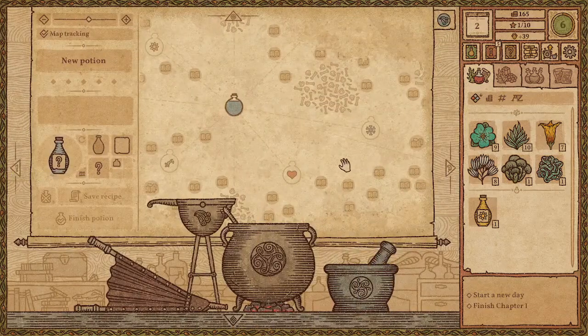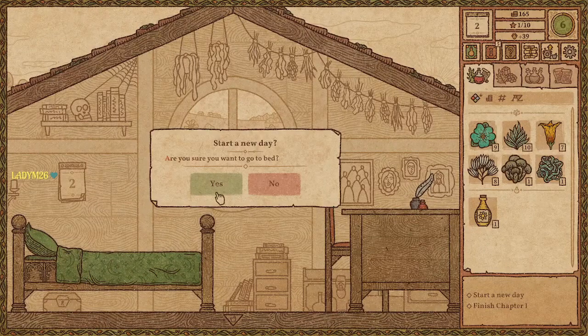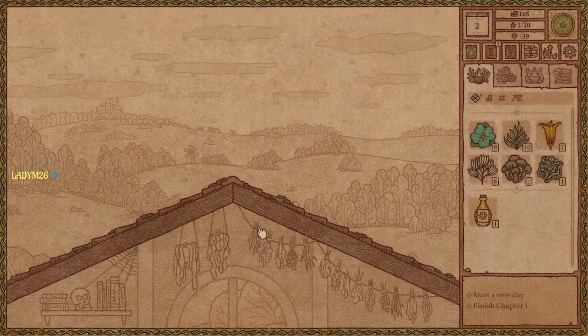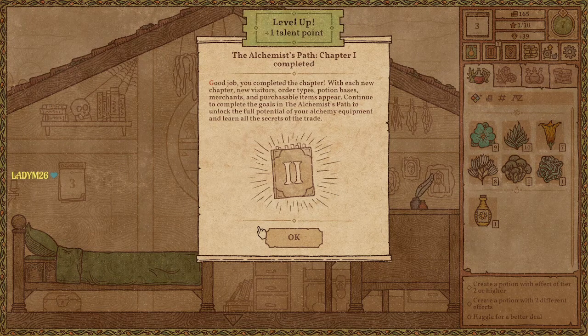Does anything grow at night? I guess not — okay. Yes, snooze snooze snooze. A fast-moving moon — and chapter one is complete! Good job. You completed the chapter. With each new chapter, new visitors, order types, potion bases, merchants, and purchasable items appear.